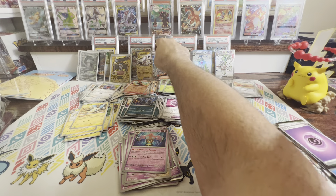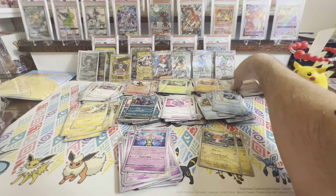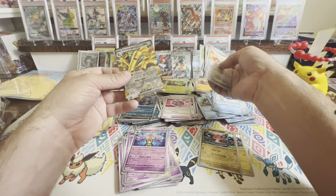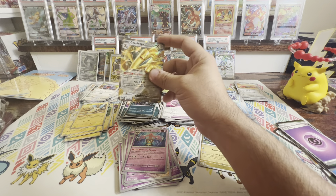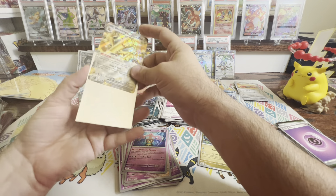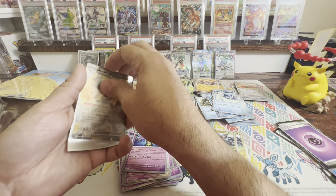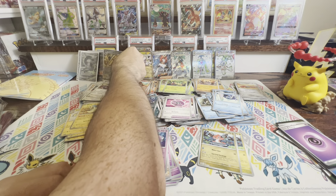Let's get you sleeved up. Frostlass EX — we'll put you right there by the Mewtwo. I'm going to have to figure out how to say her name — is it Mila or Mela? We'll figure it out. Thank you very much, Chunkachu, we're getting a lot of these knocked out.